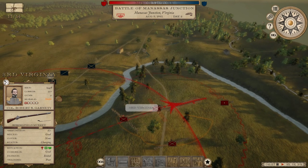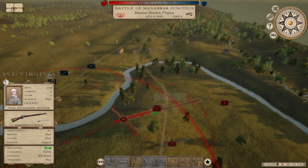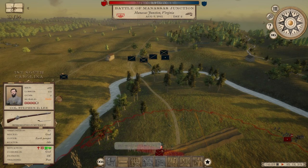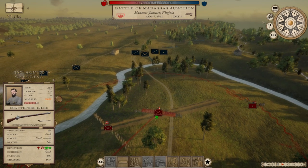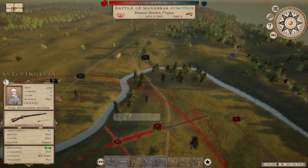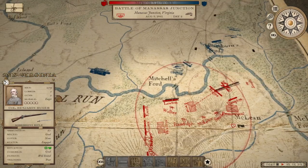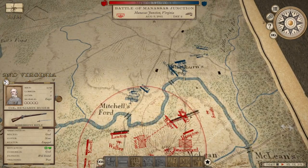I couldn't see exactly what was happening, but it looks like we lost 100 casualties in the 3rd Virginia — no one was shooting their muskets, it was all just hand to hand. The First South Carolina lost 200 men, so about 400 casualties between us, but we knocked out 2,300 enemy troops. I'll take it.